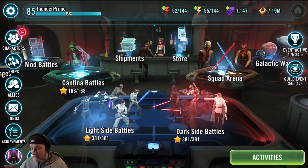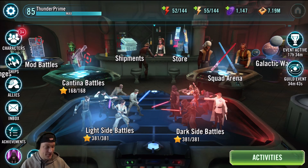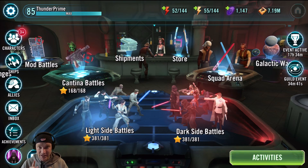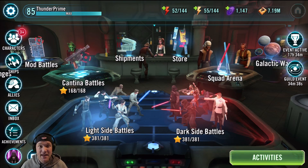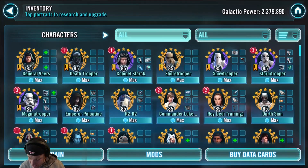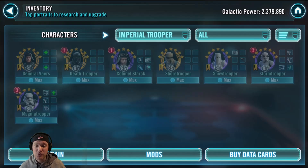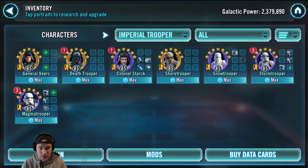You have the light side and the dark side territory battles. I'm not giving you the best teams to farm for each — I'm breaking it down to just one faction you should drop everything and start farming right now. And that is the Imperial Trooper faction. I talked about Wampa and Hermit Yoda being the best, but the best character you can get from these territory battles overall is definitely the Imperial Probe Droid — it's not even close.